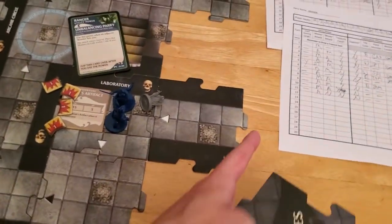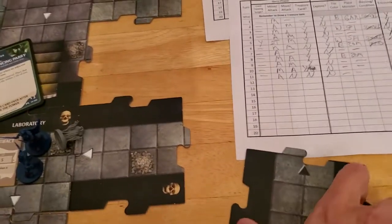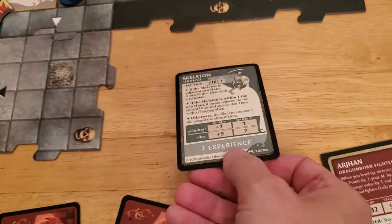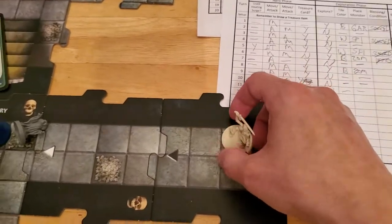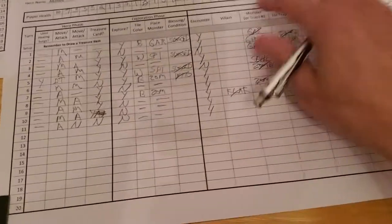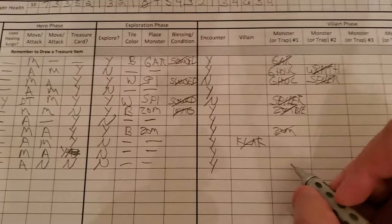The closest unexplored edge is either here or here — it doesn't matter, we'll just go here. Place a monster on this tile. I would love for this to be a gargoyle, because if it was a gargoyle it would sit there and do nothing. Skeleton. I think we can win, because Alyssa can ping it for one on her turn. I'm getting excited. So Arjun, we now have a skeleton.